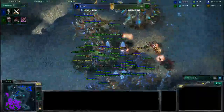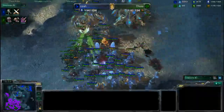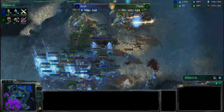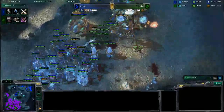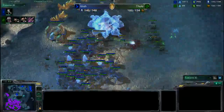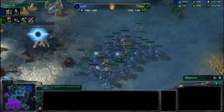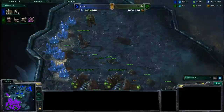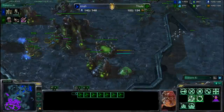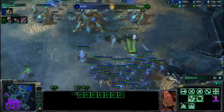Trying to counterattack — maybe trying to snipe the gold base and pull back — but he's going to walk right into this Colossus army. The Roaches have burrowed, and he actually does not have an Observer there. The Roaches pop up right in the middle of the Colossus army, focusing down the Colossus. The third one goes down, and the fourth will also go down. Spawning in a ton of Stalkers right now — a great move by Thule to take out all these Colossi, sniping the Nexus and running the Roaches away.